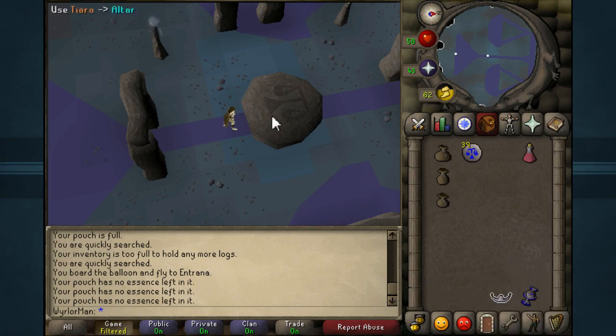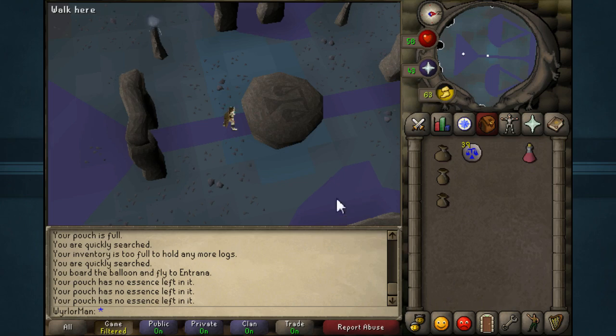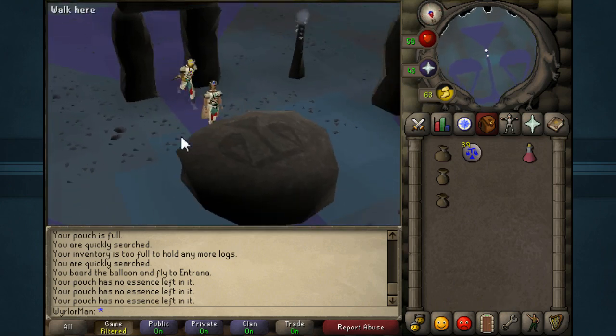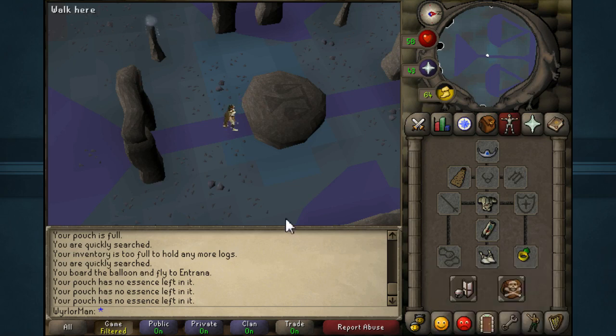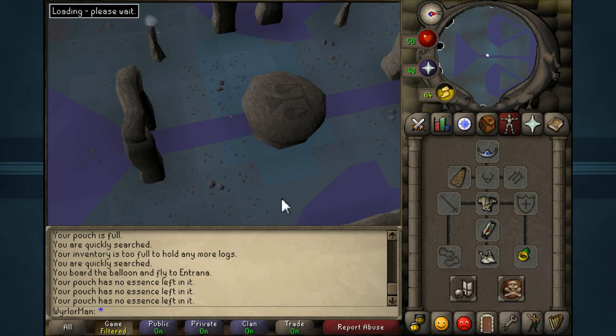I'm actually going to use my tiara on this to get myself a Law Tiara, so it's a little bit easier for next time. Really, that's it — we just use the Ring of Dueling to teleport back to Castle Wars, and that's it for a run.